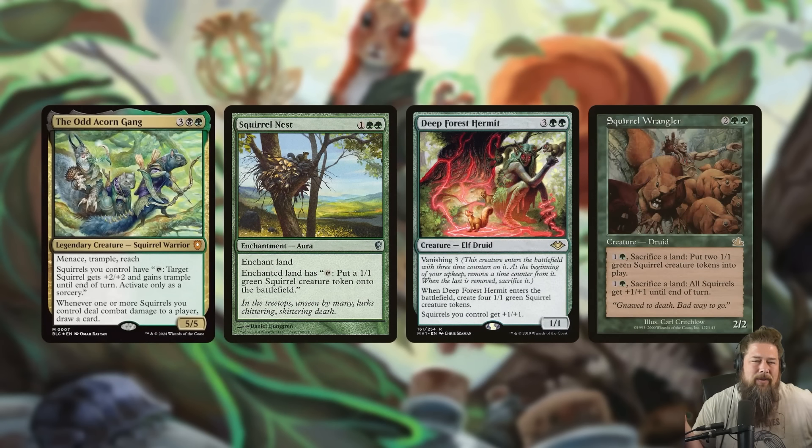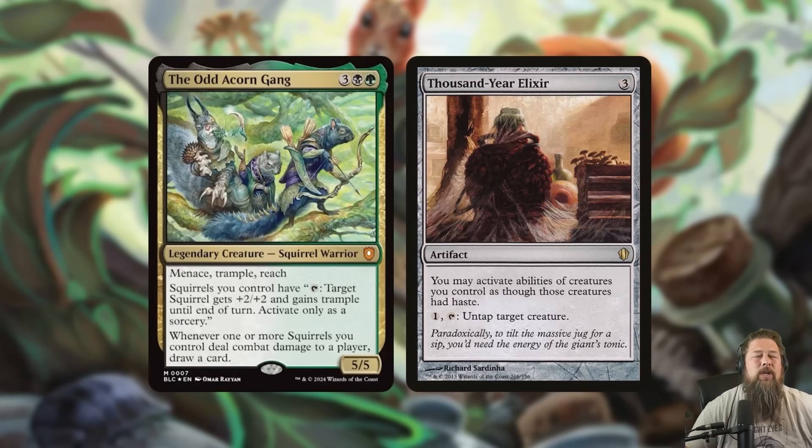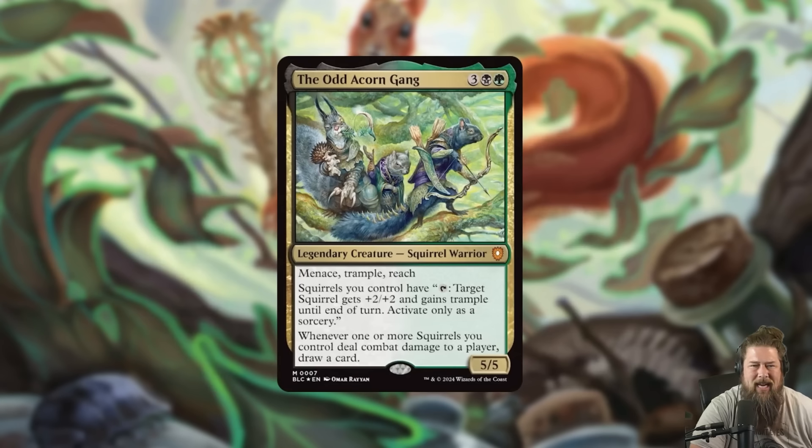The Old Acorn Gang works really well with squirrels since squirrels are so good at going wide. With Squirrel Nest, Deep Forest Hermit, and Squirrel Wrangler, it's pretty easy to make a bunch of 1/1s and smash people in Voltron style. It also works really well with haste effects — you don't even need literal haste. Thousand Year Elixir gets the job done, since you really want all the squirrel tokens you're making to be able to tap right away and pump things immediately.